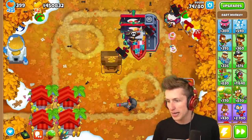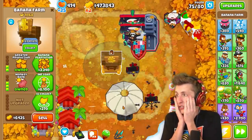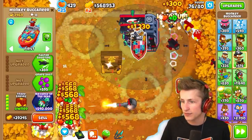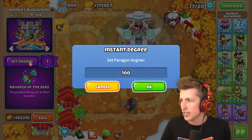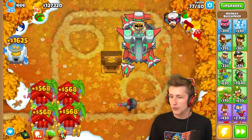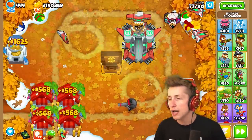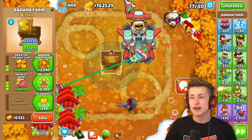We don't need this Dart Monkey anymore — goodbye. We have $4 million and it's around round 75. $5 million — it's speeding up! The Knave Arc of the Seas — let's make it a level 100 Paragon degree, and now it just gobbles up Moabs. Bank at $6 million — I want to collect it right now!